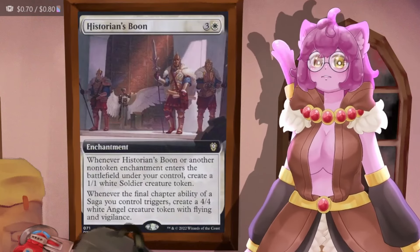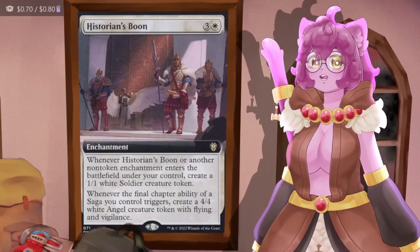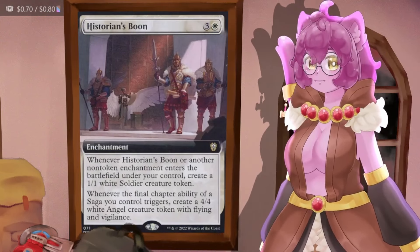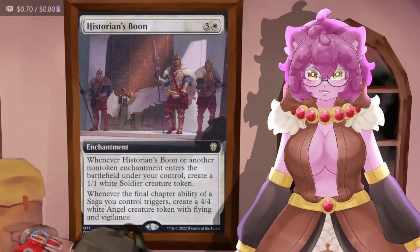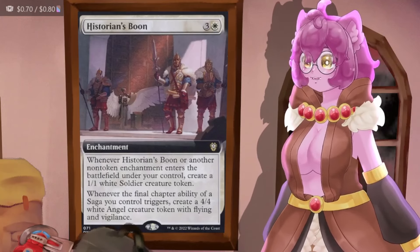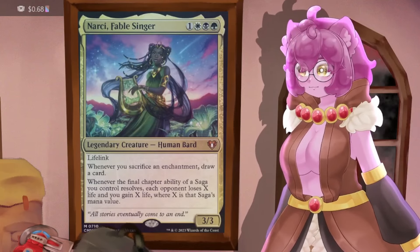That will become important in a bit when you remember that populate mechanic. Historian's Boon says when it or another non-token enchantment touches the battlefield we make a 1/1 white soul creature token, but if a final chapter of a saga triggers we make a 4/4 white angel creature token in addition. These angels will eventually just win us the game on their own if they're not kept in check.